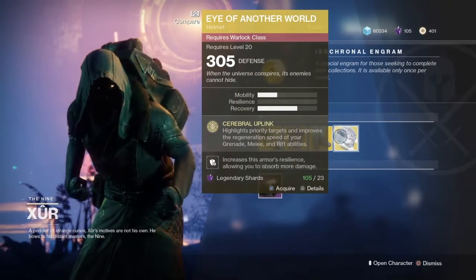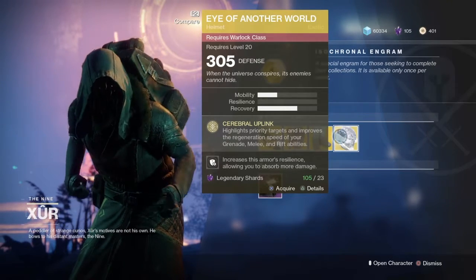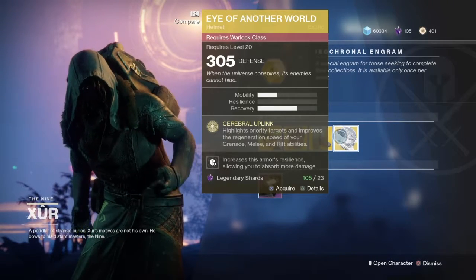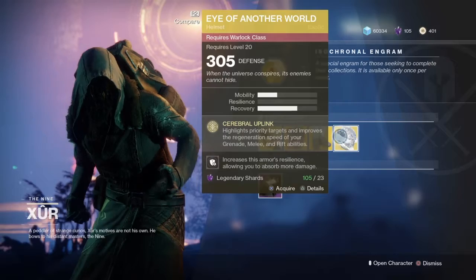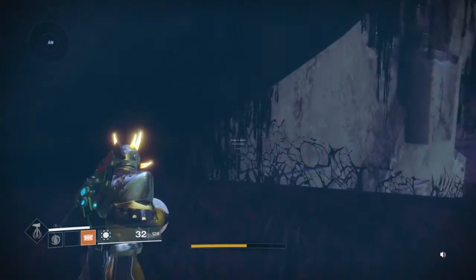Then you got Eye of Another World Warlock Helmet. Highlights priority targets and improves the regeneration speed of your grenade, melee, and rift abilities. Really good. I'm not going to say it's like perfect for the Crucible, but it's really good — it's good for the Crucible. But I find it more useful in PvE.